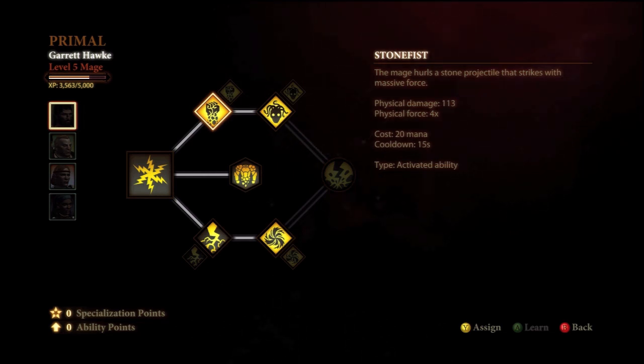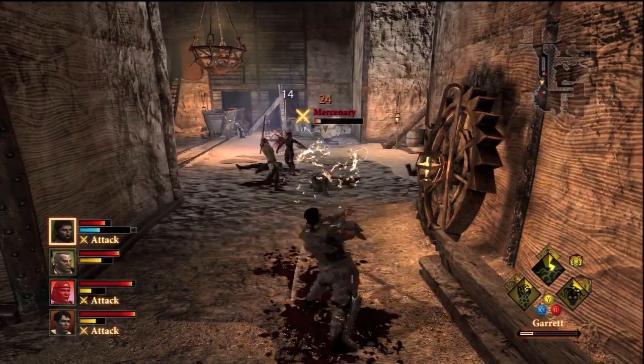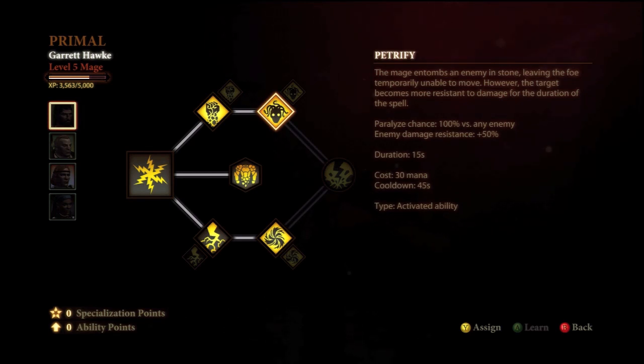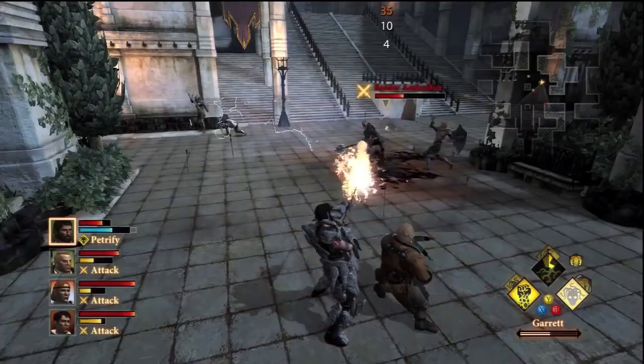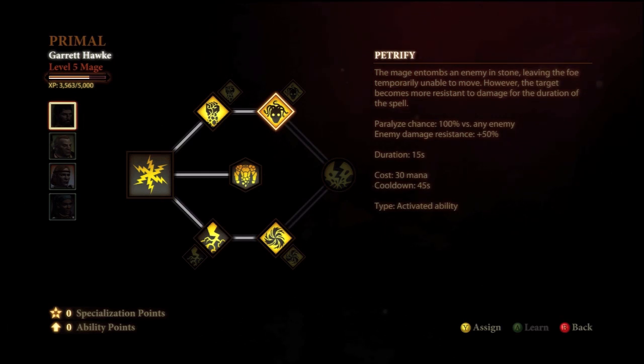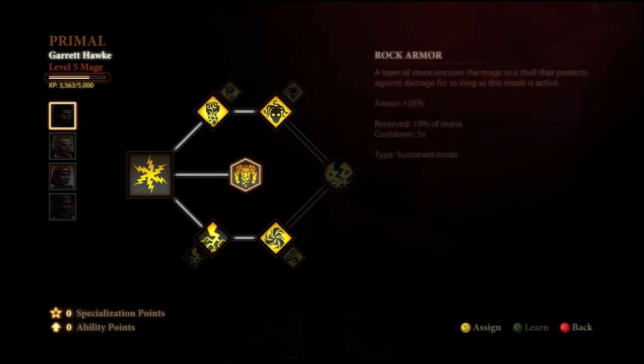Stone Fist causes physical damage and knocks enemies on their backs — with four times, I don't really know what that means — costs 20 mana and has a cooldown of 15 seconds, which means you'll be using this most likely twice in longer battles at least. Then we have Petrify, which is basically an earthquake kind of thing. It encases the enemy in stone and they can't move for 15 seconds — that's a really, really long duration. It has a 100% chance to paralyze any enemy, though I'm not sure about big bosses.